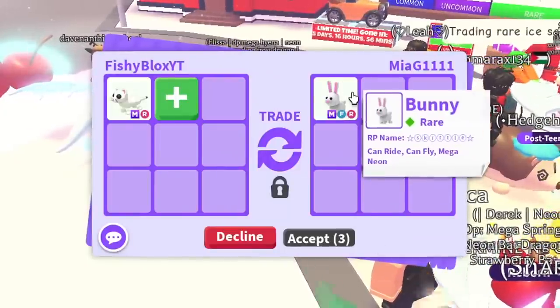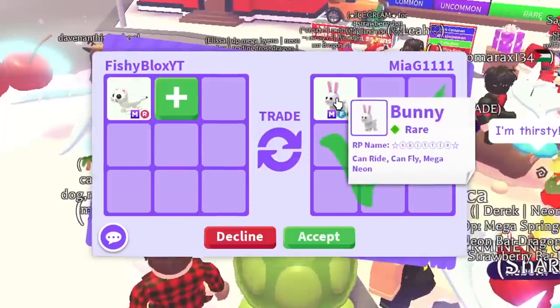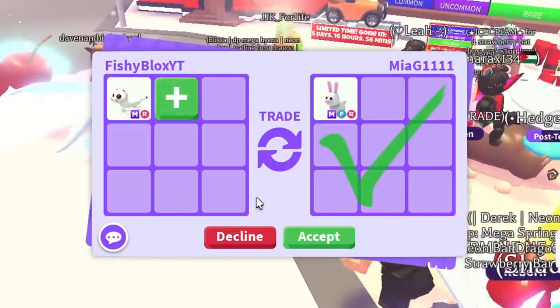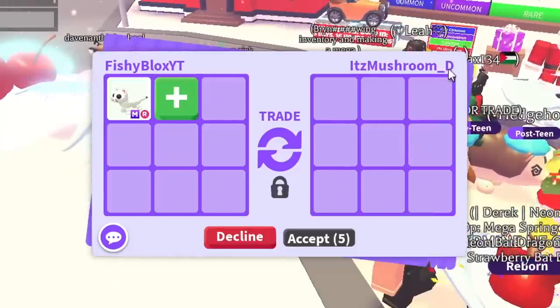Now we have Mia. The offer is a mega fly ride bunny - the bunnies are really cute, but the bunny has been in game for such a long time. I don't think I can do this trade; it doesn't have enough trading value. Shout out to Mia for the offer, I just want to keep on trading to see what else is out there.